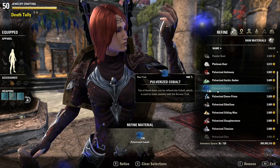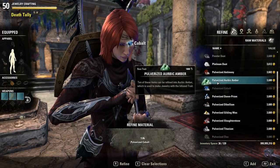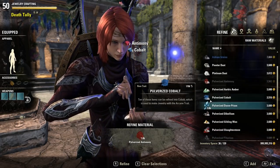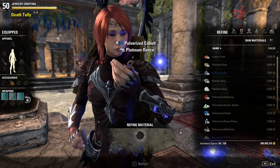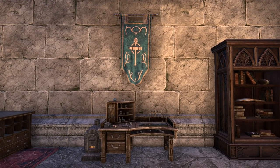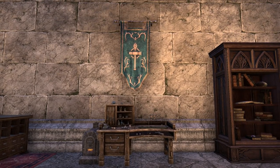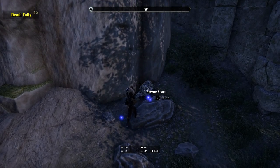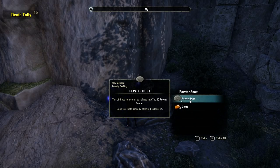Jewelry crafting is the new crafting skill line which allows players to craft their own rings and necklaces, including set rings and necklaces. The set bonuses work the same as other crafting skill lines — you'll still need to research the appropriate number of items to craft in those sets. Only players that have purchased the Summerset expansion will have access to this skill line. Anyone, regardless of Summerset purchase, can harvest from the seams — the new harvestable nodes — or wear jewelry crafted by other players, but you won't be able to refine the raw dust as you can't interact with the tables.